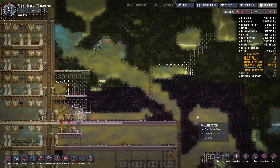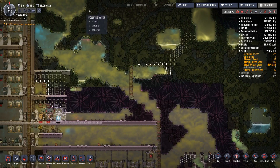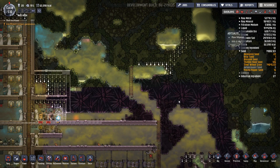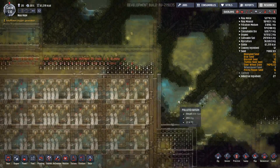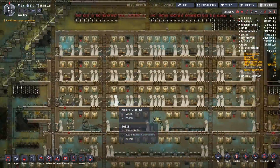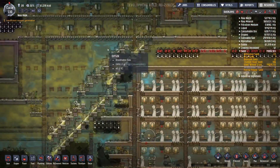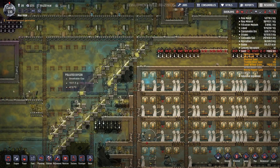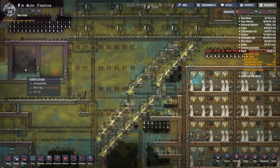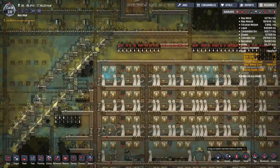That might actually work a bit better than to try and totally mirror everything on this side, because I need to do something with all these batteries and move it all across. But then it opens up the question of what the heck do I do with this humongously pressured carbon dioxide.